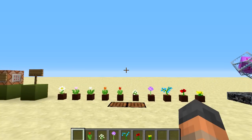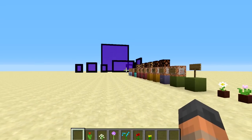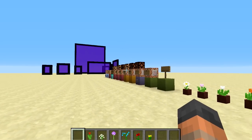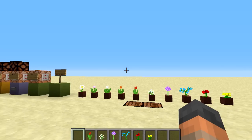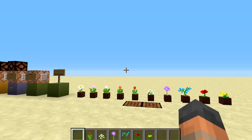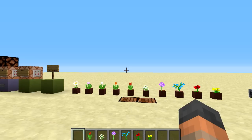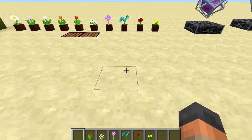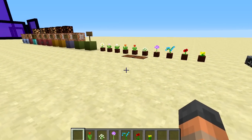The first two bugs are to do with game rules. If you had 'doMobSpawning' set to false, zombie pigmen could still spawn next to nether portals — now fixed. If you had 'doMobLoot' set to false, mobs shouldn't drop anything, but breeding animals would still cause them to drop XP — also fixed. Shearing a mooshroom never used to play the shearing sound — now changed. The Thorns enchantment could sometimes cause the wearer to take damage — fixed. And sugarcane next to water that had its water removed wouldn't update and pop out of the ground — also fixed.